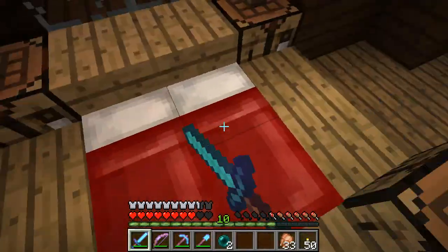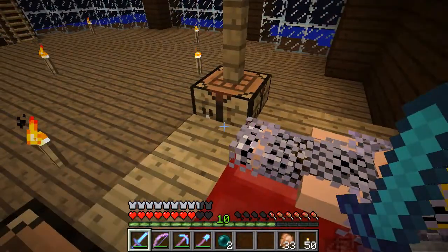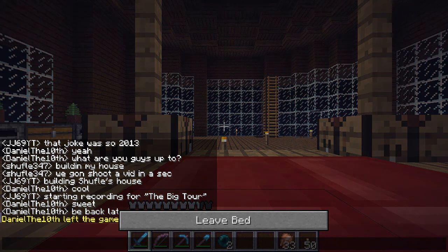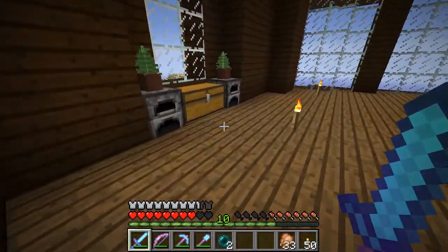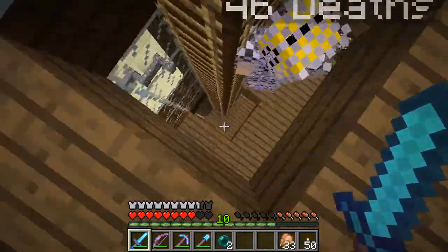Ooh, I like this bed. This is nice. Oh wait, I've set my spawn here now. Oh hey there JJ, oh wait, is it just the two of us? Oh, it's just the two of us. Nice. Yeah, there we go. Okay, that's pretty sweet. I like the ferns in the pots, they look pretty cool.